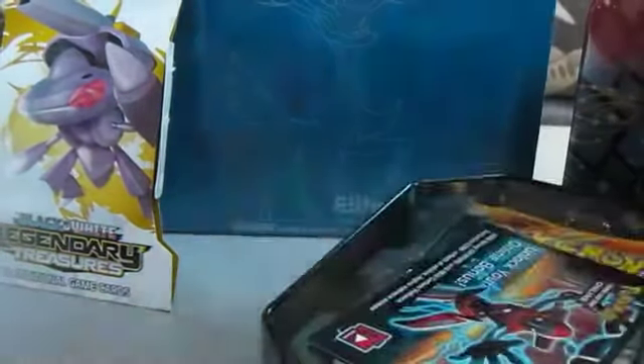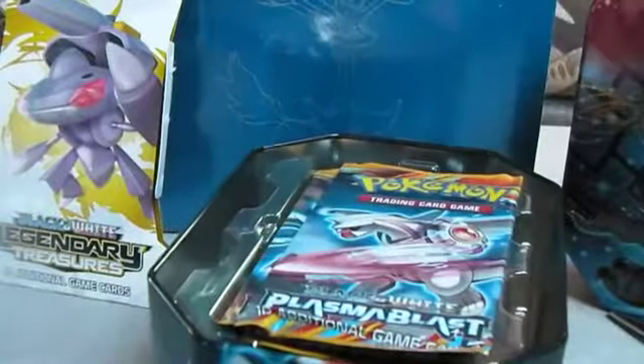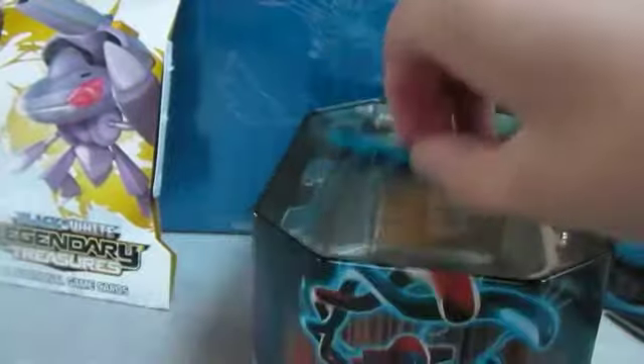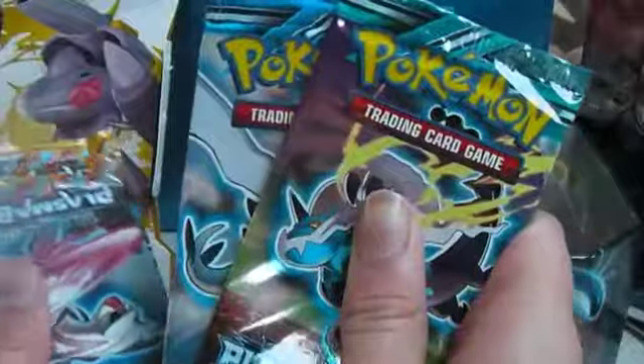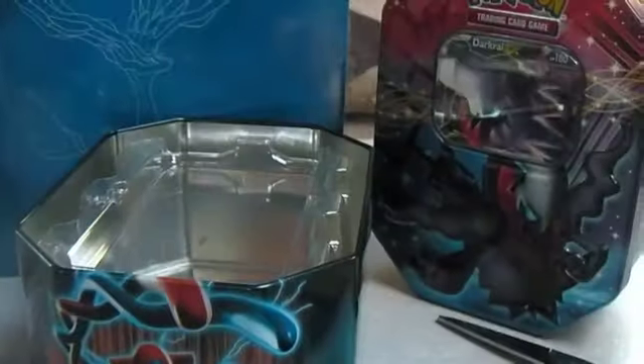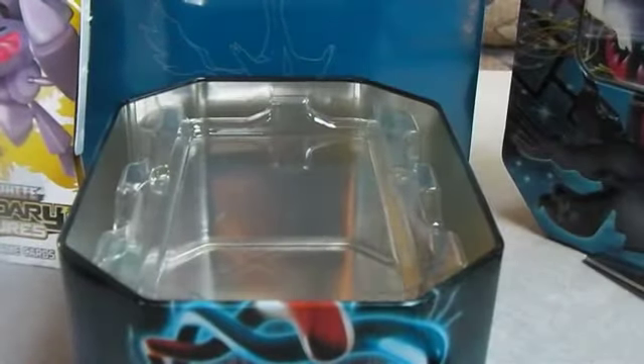Now we'll open this up. I'll put the TCG code aside for Deoxys EX. So here we've got two Plasma Freeze and two Plasma Blast. We'll start from newest to oldest, because there's a special card I want.